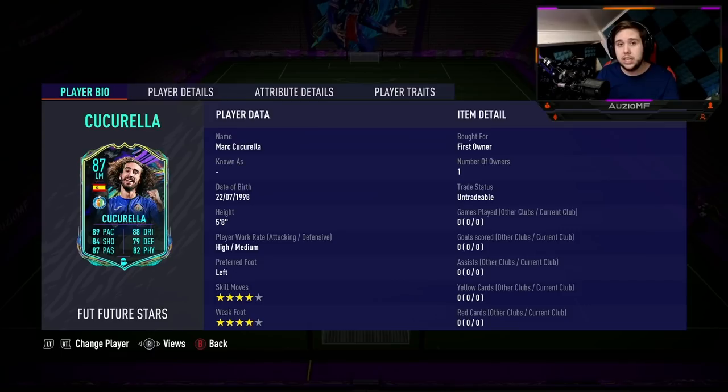He's got some nice cards — his 86 overall wasn't bad at all, I felt like that card was still very nice. But with the 87, you do get a plus 1 to his weak foot, going from 3-star to 4-star. And going from his 84 to his 86, you get a skill move upgrade as well. This is what Future Stars objectives should be — not just the overall going up, but skill moves and weak foot too.